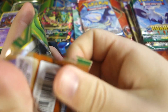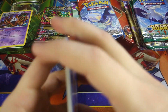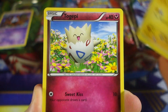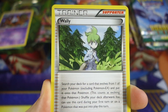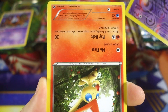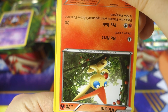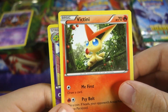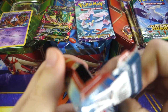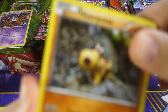We still have another Roaring Skies pack from the Swampert tin. Roaring Skies is a set right now — VS Seeker secret rare, Shaymin, Rayquaza, just valuable cards left and right. We got Pidove, Nincada, Swalot, Voltorb, Togepi, Skorupi, Tranquill, Wally, a Chatot reverse rare — and our rare is a Victini, upside down. Pretty cool, pretty cool.